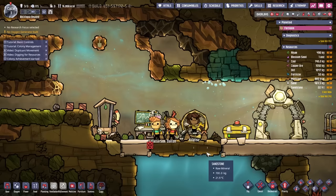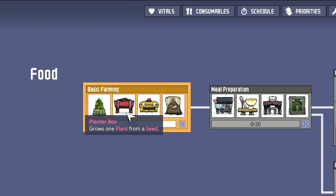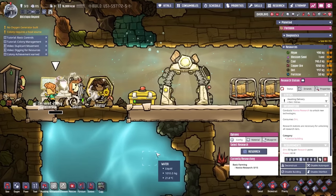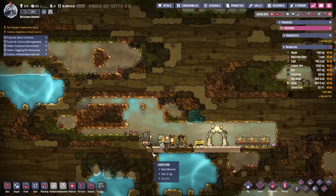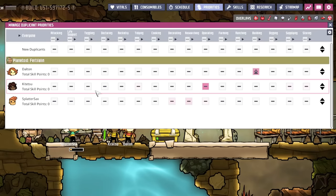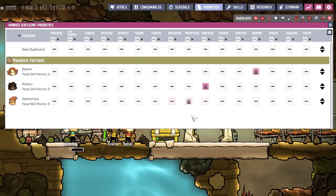Kaitsu is generating electricity. Dalton and Splatter Sacks don't have any research yet, but we can get some fun stuff happening. Basic farming is always good — we can make terrariums, planter boxes to grow seeds, ration boxes, and of course the compost to turn polluted dirt into good stuff. We're going to need to make a plumbing structure too. I always like making giant water tanks. We do have some priorities for our friends — Dalton has good skills in construction, so I'm going to prioritize him there. Kaitsu has operating skills, which is why they jumped on the treadmill. Splatter Sacks is a master of everything, including science, so let's get research at high priority.